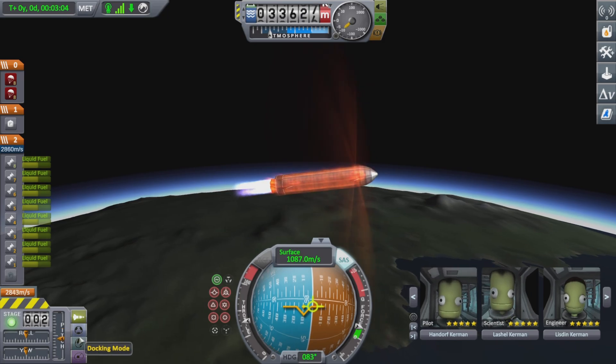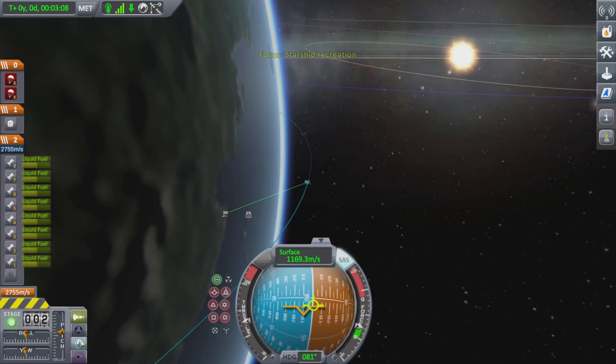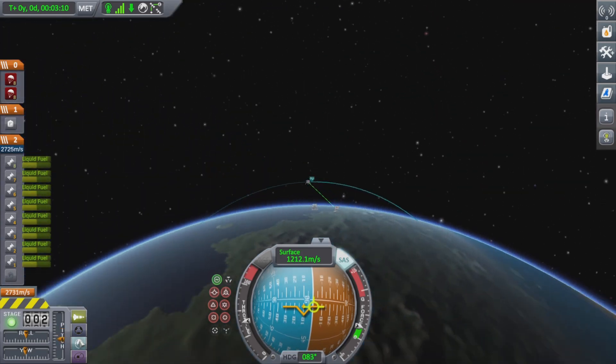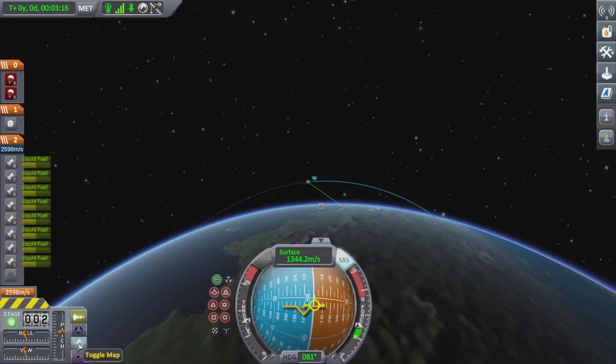While flying this rocket, you will want to toggle the map once in a while just to check on the orbit, because otherwise you may not get to a stable orbit.